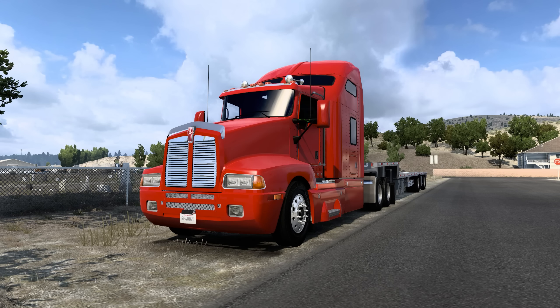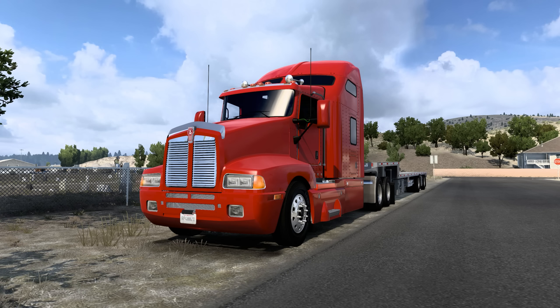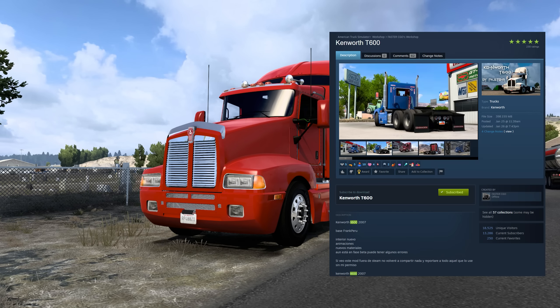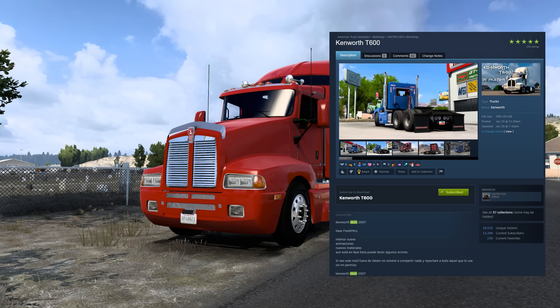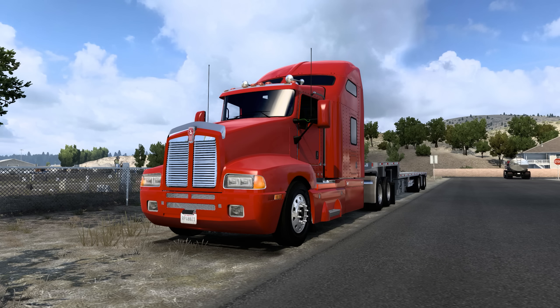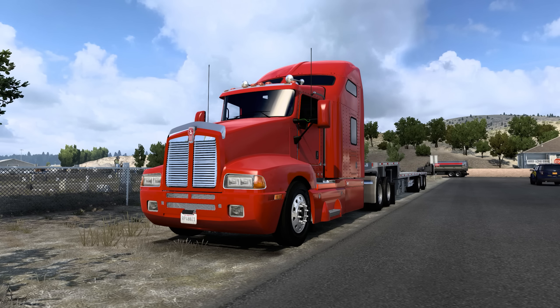Hello everyone, welcome back to American Truck Simulator once again. Today we are driving the Kenworth T600. This is a freeware truck you can get on the Steam Workshop. It doesn't have a whole lot of customization to it, but it is compatible with Robynicus or Rubinicus and his N14 sounds, and that's what we're using today.